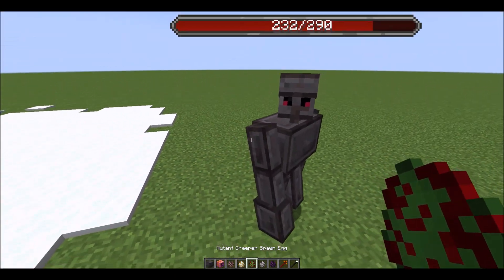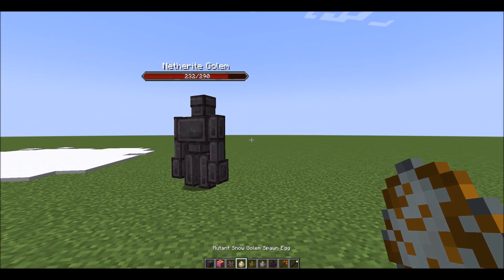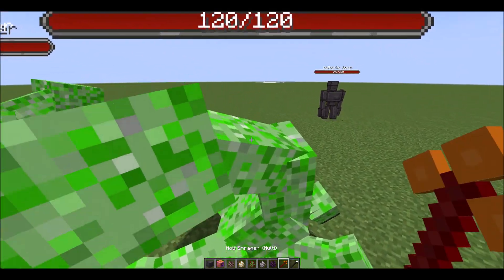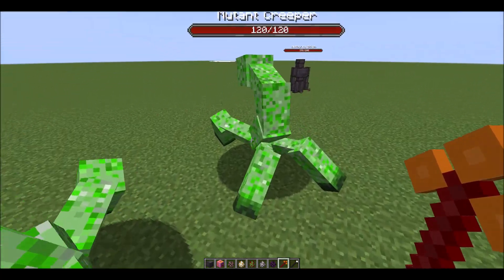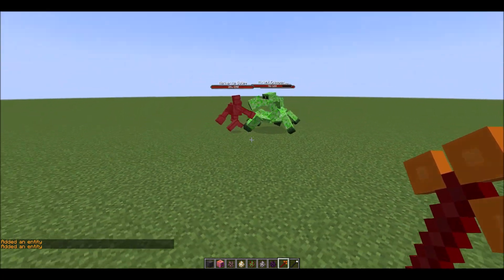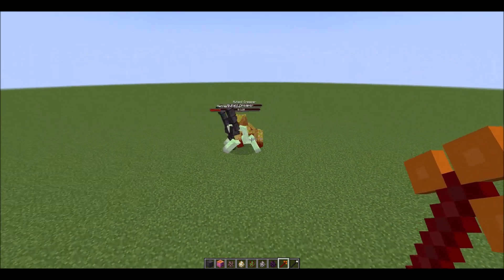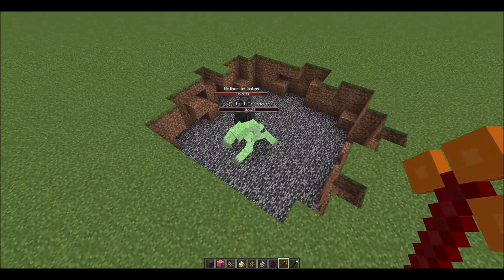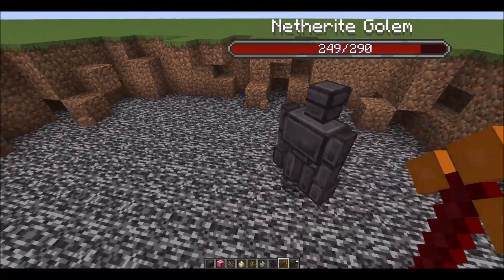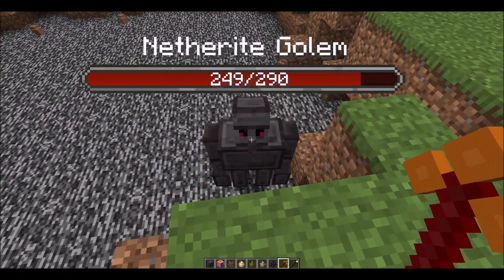Now let's bring in the immune Creeper and see if he can defeat that guy, because he is a lot stronger than the immune Snow Golem. I'll spawn two immune Creepers to give them a chance. They're charging at the Netherite Golem — oh my god, one is already dead! Maybe the finishing move might do some damage... it did nothing. The Netherite Golem appears to be blast resistant to the finishing moves.